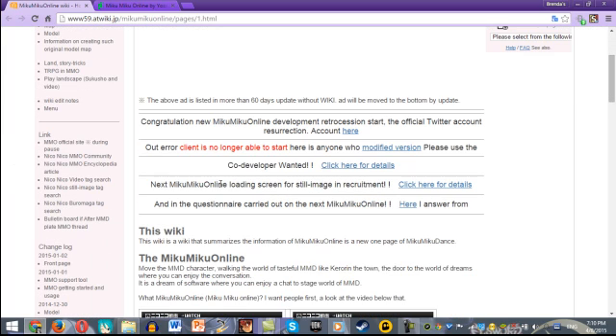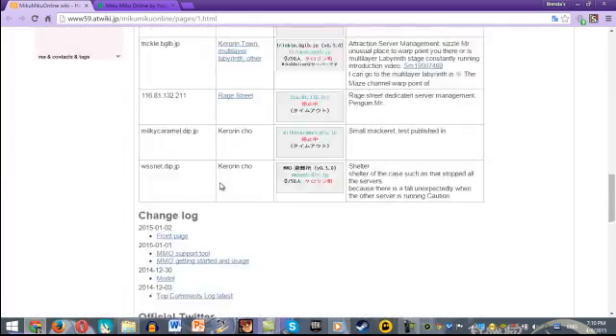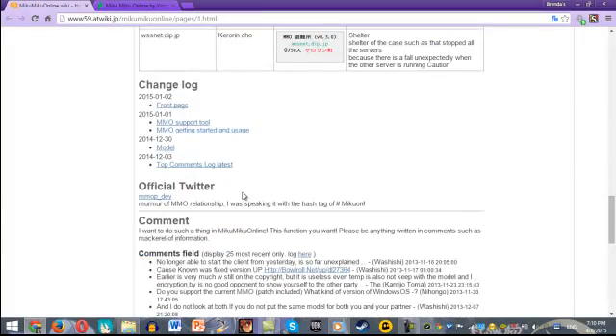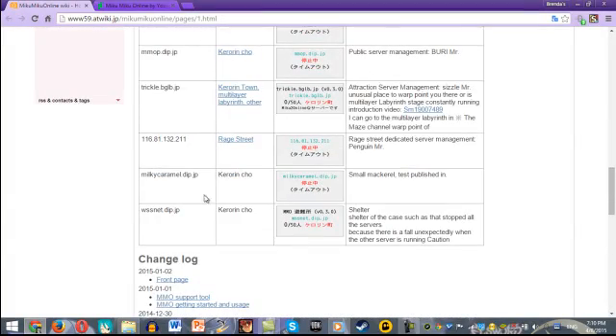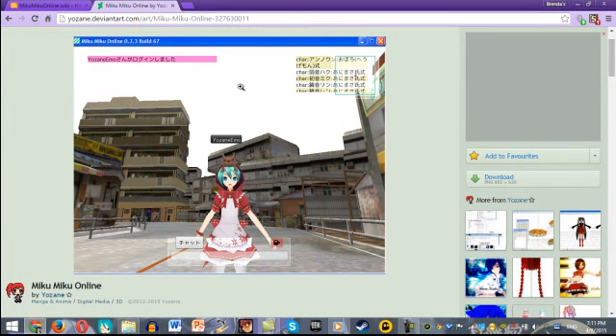You can download it from here, or you go to MikuMiku Online Wikia and download it somewhere around here. These are just the stages and servers. What I'm using is the beta version of MikuMiku Online, and it's right here. I don't think a white background above would do. Thank you for the tutorial anyway.